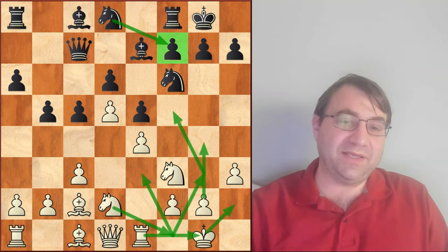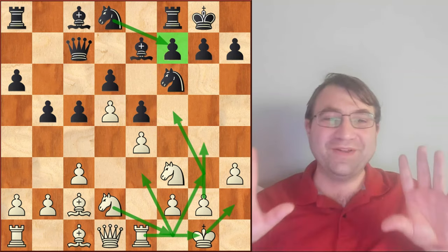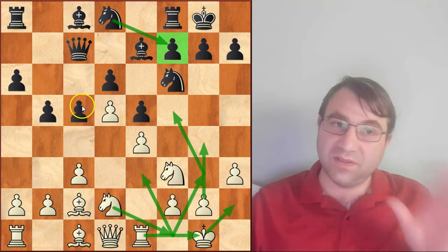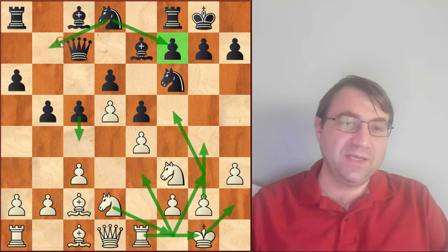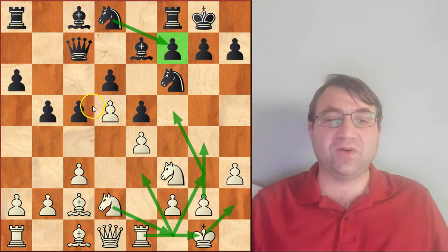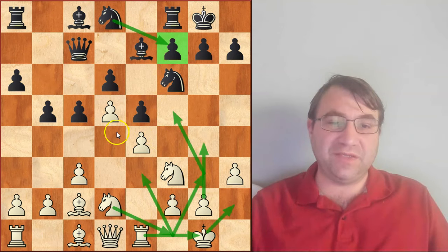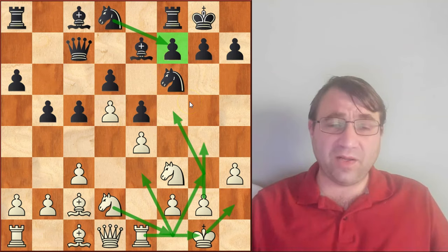Black's idea behind knight d8 was not to bring the knight to c5 — which anybody looking at this position for the first time might think, wanting to play c4, knight b7, followed by knight c5. That looks really logical and like a great place to put that knight. But that wasn't Rubinstein's idea at all. Rubinstein's idea was actually to bring the knight to the f7 square, because White's primary strategy when he plays d4 to d5 is to start getting an attack on the kingside.